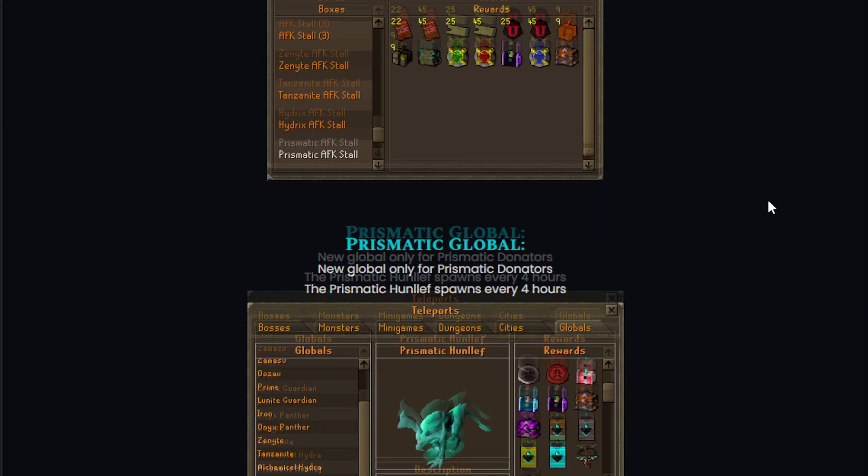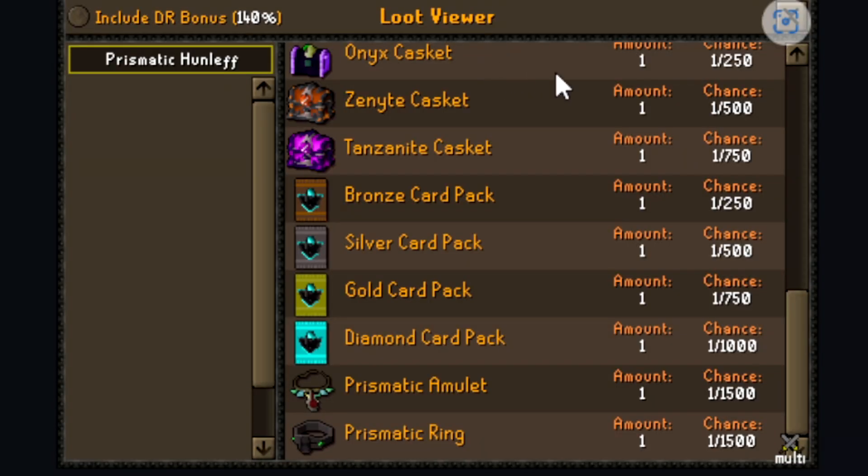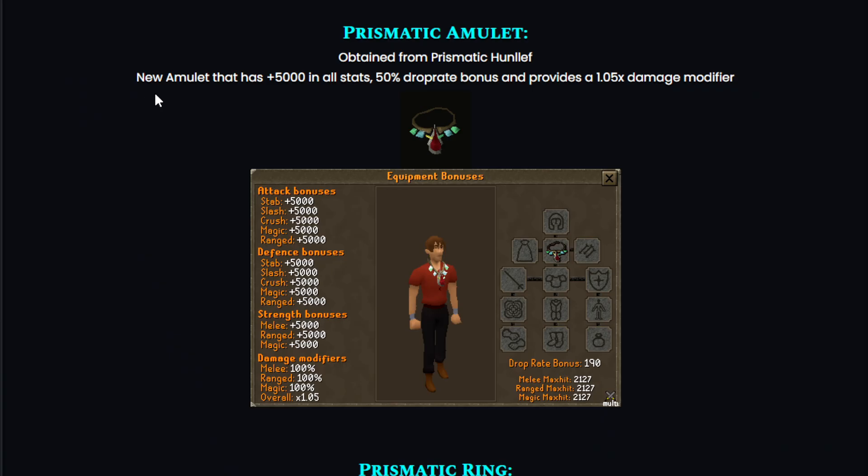The prismatic global is a new global boss only for prismatic donators. The prismatic Hanlev spawns every four hours. The loot table includes the onyx casket, zenith casket, tanzanite casket, bronze, silver, and gold card pack, diamond card pack, plus the prismatic amulet and ring — those are the rarest drops at 1 in 1500.